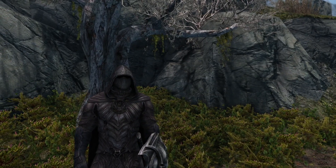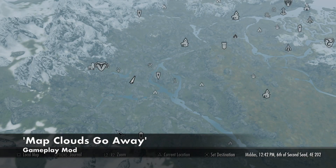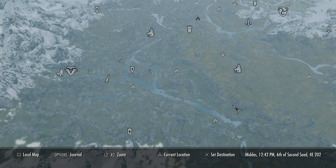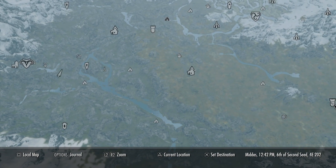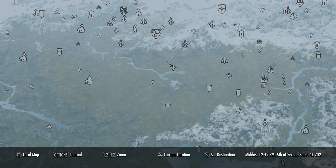The final mod we're taking a look at is a very simple one but a very effective one, and it is the map cloud go away mod. The title of this mod really tells you everything you need to know — your Skyrim map will have absolutely no clouds on it whatsoever, like you can see on mine here.